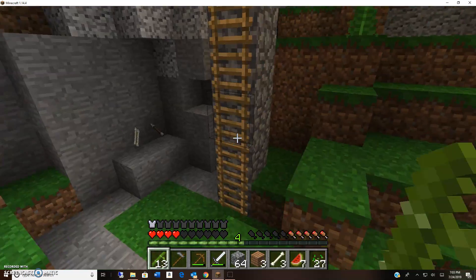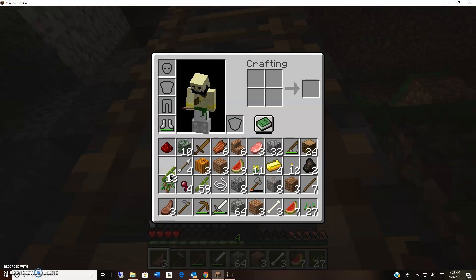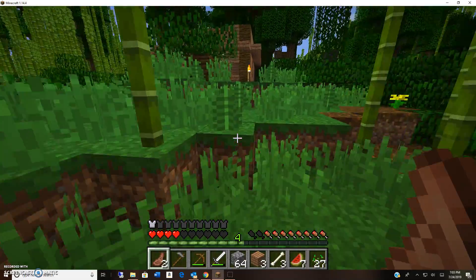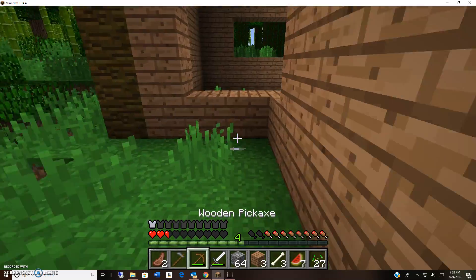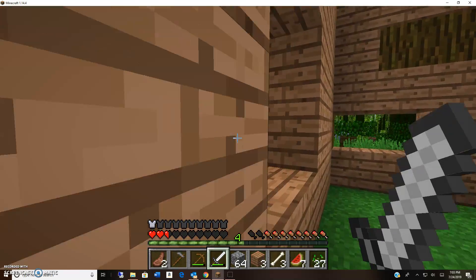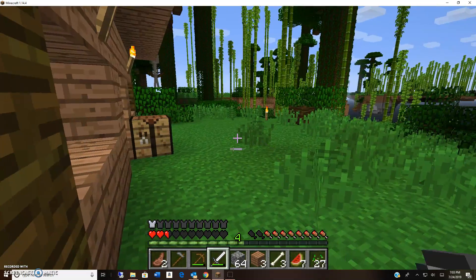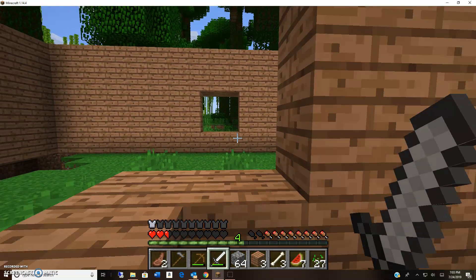I'm making my charcoal and I'm actually going to start a farm. Yes! I actually forgot what to say — that's why there was a pause, I couldn't think of the right words. But I don't know what's at this farm. Skeleton ambush! These guys are ruthless. Where is he? Come out — there he is. I need to make a bow.